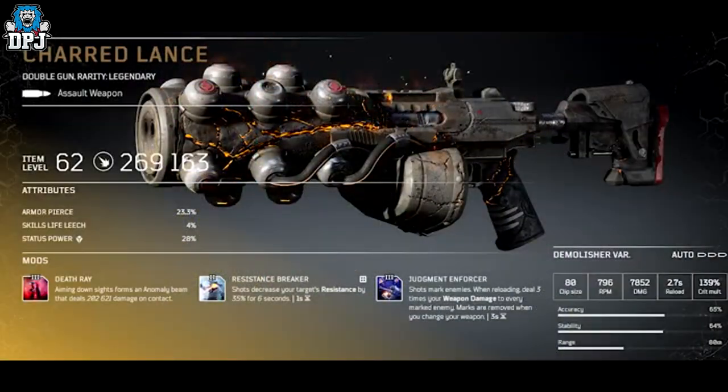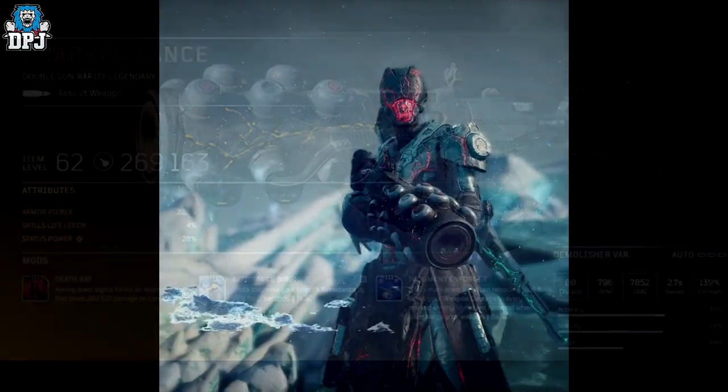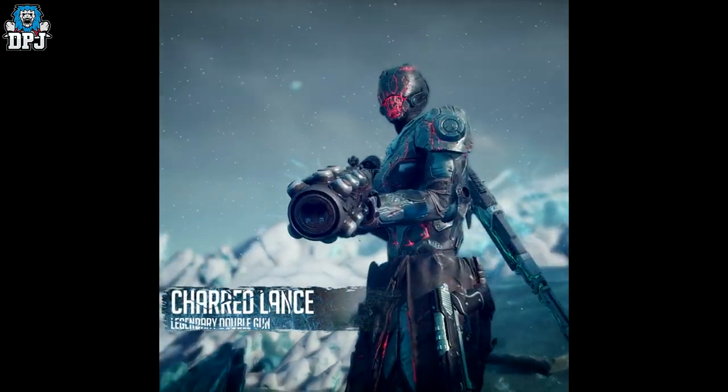Next up we have a legendary double gun called the Charred Lance — again looking unbelievable. This one has a mod called Death Ray: aiming down sights fires an anomaly beam that deals damage on contact. It doesn't sound that fancy but it sure looks fancy — check this out.